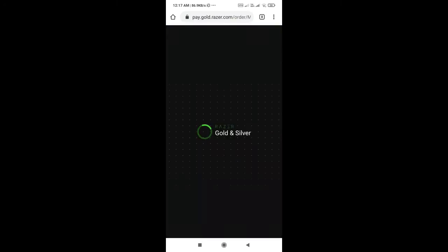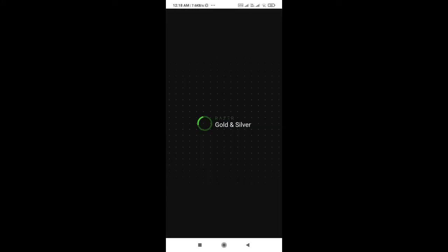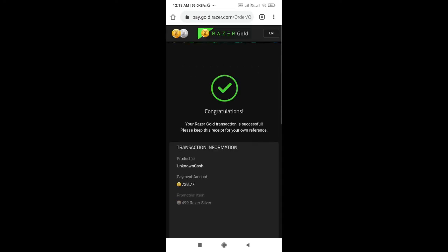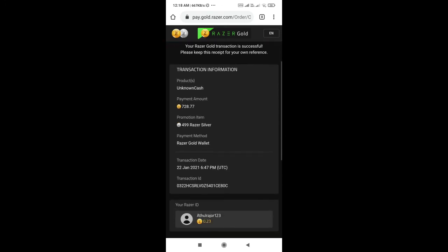If we are ready, we click pay now and wait. We would like to give congratulations — the Razer Gold transaction is successful. The funds are now transferred to PUBG Mobile and will be credited to our account.